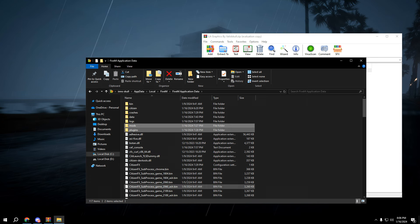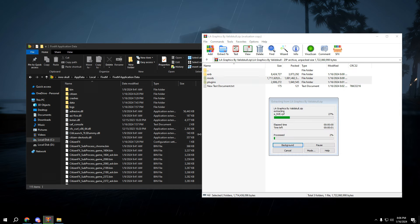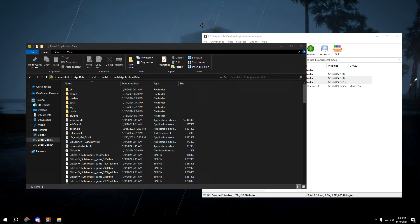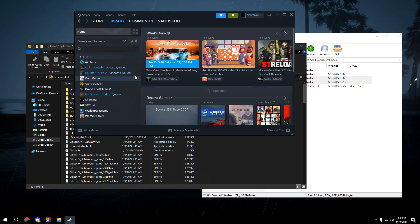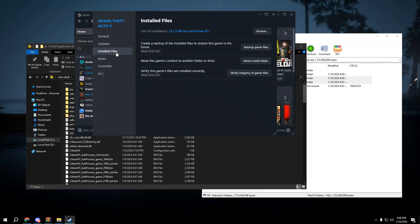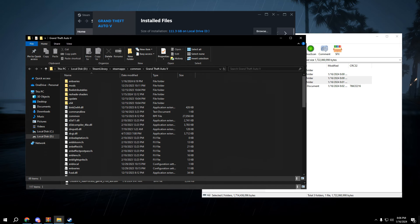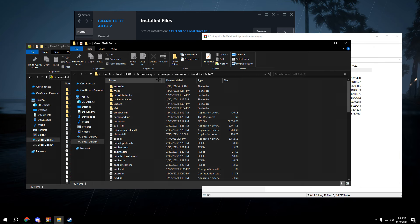Highlight both of them, then drag them all in. Once those are in there, open your Steam library. Go to library, right-click on GTA, go to Properties, click the third one — browse — and then your GTA folder is gonna open.